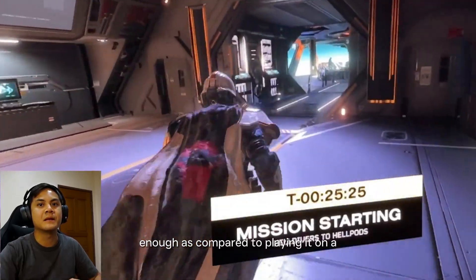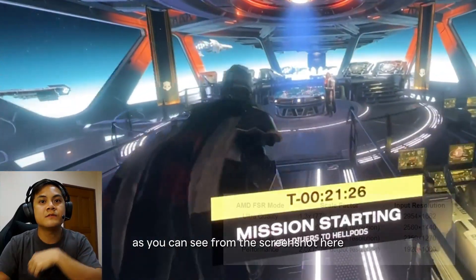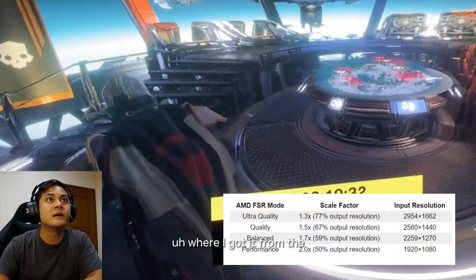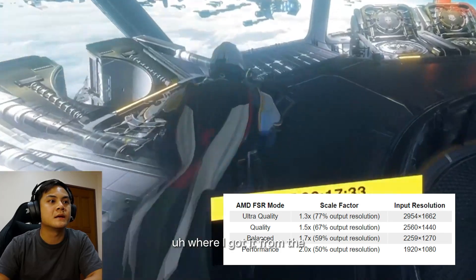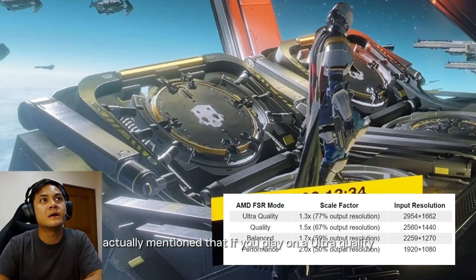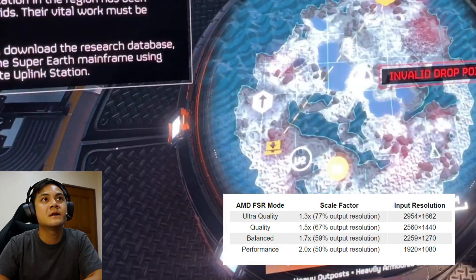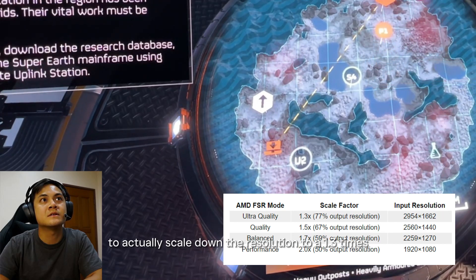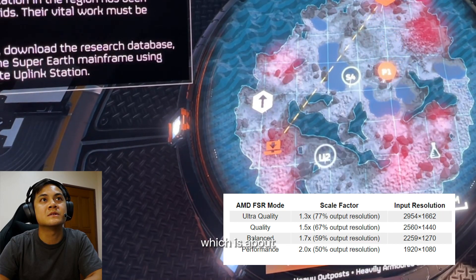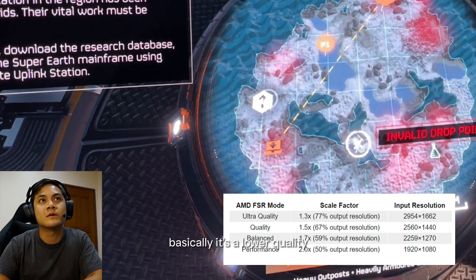It's sharp enough as compared to playing on a 1080p monitor. As you can see from the screenshot from the AMD FSR website, they mention that if you play on Ultra Quality based on a 4K resolution, you'll actually scale down the resolution by 1.3 times, which is about 1662 resolution — basically a lower quality than native 4K.